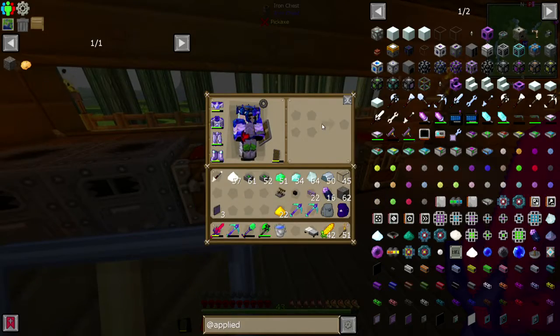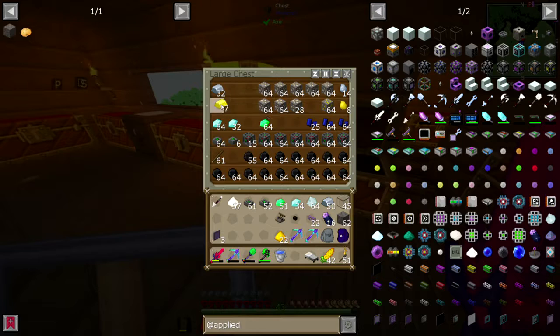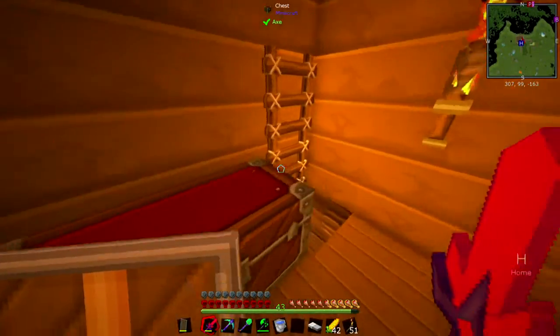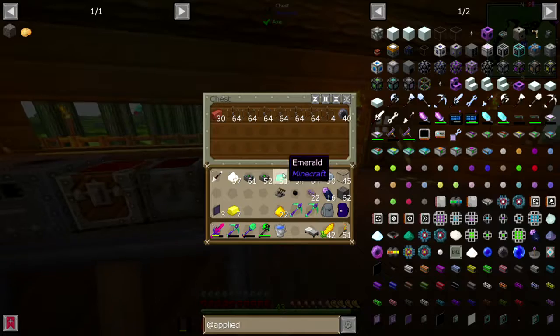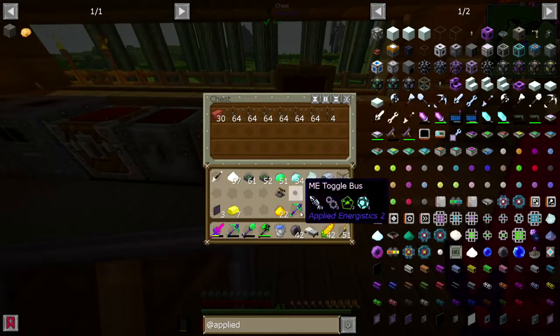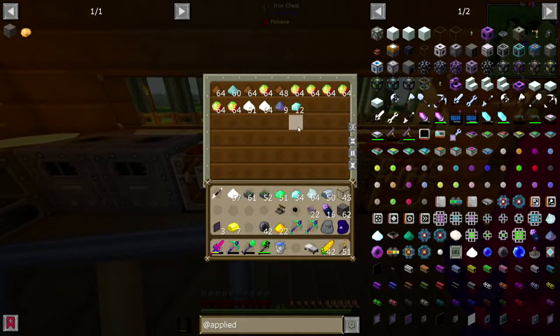Gold ingots, of course I don't have. I can't wait to have all my stuff in one spot. I'll turn that into ingots while I'm doing all this. I think I put in a whole stack. And the other one will work its magic. We're getting fluix dust, finally. I'll let this stack up a little. Emerald? Don't mind if I do.